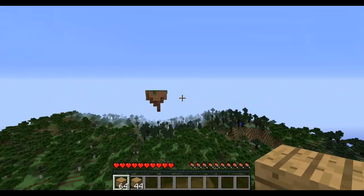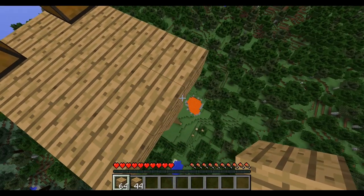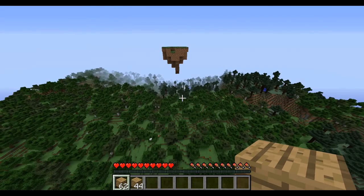So, I'm in 1.8.9, and we're going to be trying to get to that island. What you want to do is right-click to place a block. That's how you normally bridge.